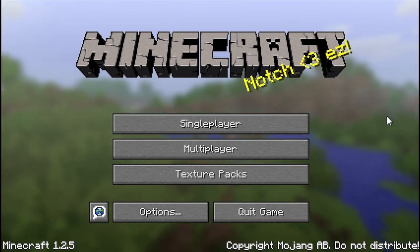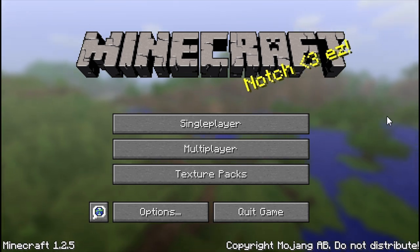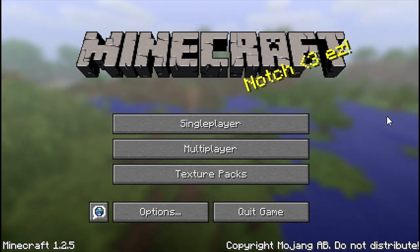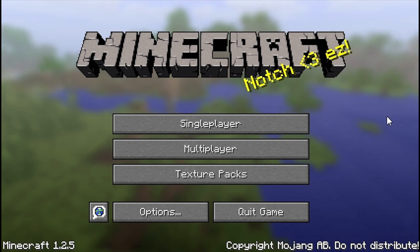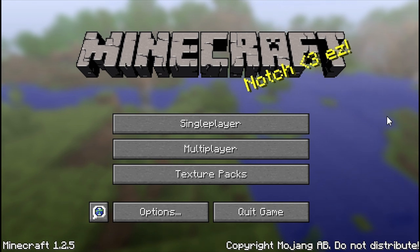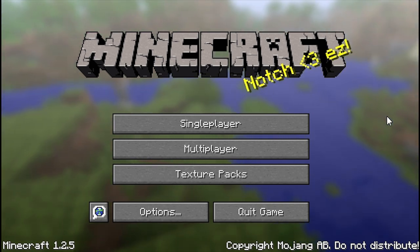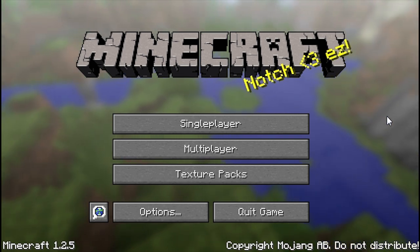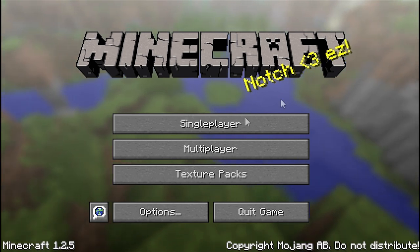I'm going to be restarting my modding tutorials tomorrow or Wednesday. I'm going to be starting with adding a new item using Mod Loader — it's going to be an enchantment log, which will let you store your experience into this item. I think it's a great way to teach you guys how to code advanced items and create your own GUI. But now back to the actual mod spotlight.